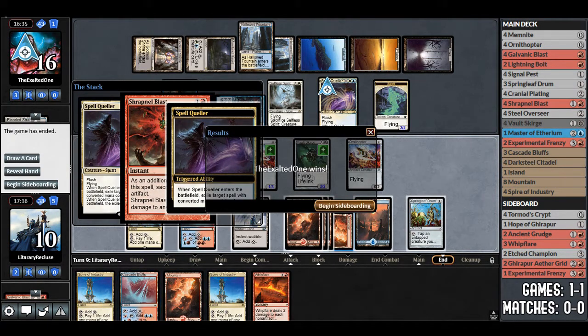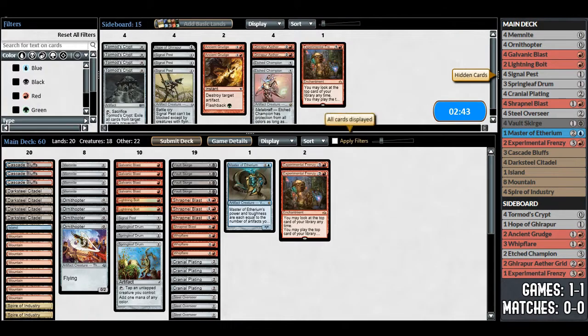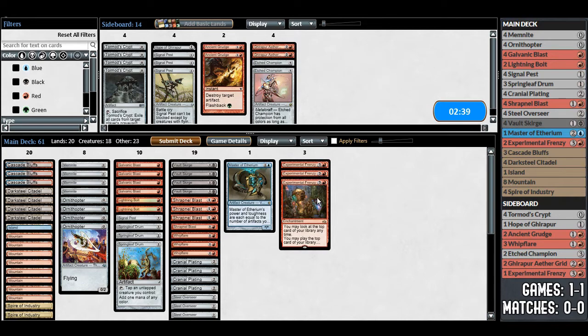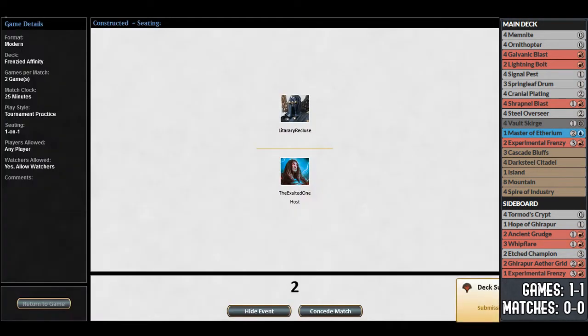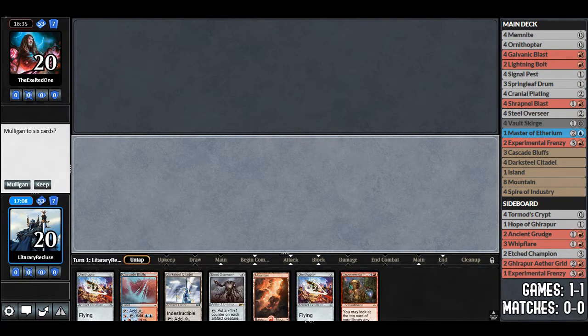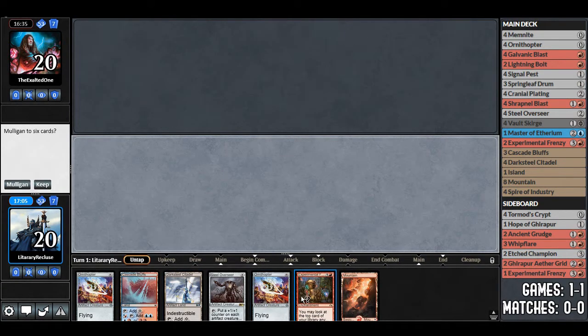Well, that's a lot of lands — so many lands. That happens sometimes. We're going to bring in the third Experimental Frenzy — I just want it, it's really good. We take out a Shrapnel Blast, probably. Game 3, we're going to be on the play. We do have Experimental Frenzy in hand, which is really good. We're gonna keep this.